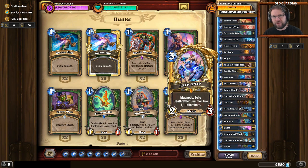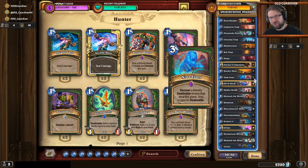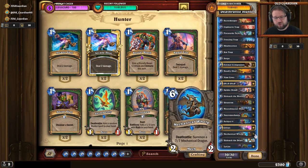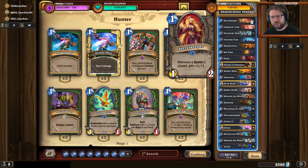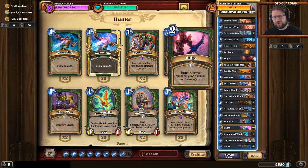All that 9 Lives value is even enhanced by Zul'jin — cast all spells you've played this game — so if you have played some 9 Lives, Zul'jin is going to play some more 9 Lives. Zul'jin also synergizes with the early game plan of the deck. The later game plan is to overwhelm your opponent with mechs, while the early game plan is to survive, and for that there are a couple of Secret Keepers and a small Secret package.